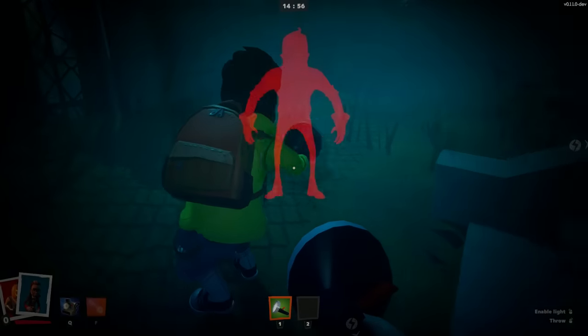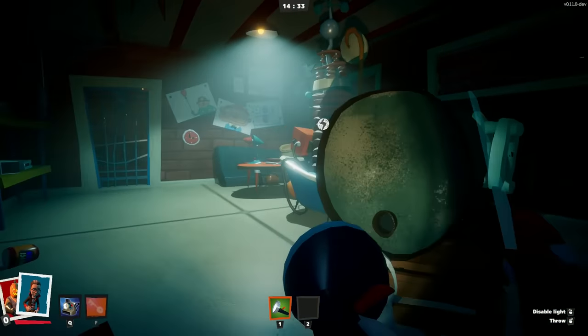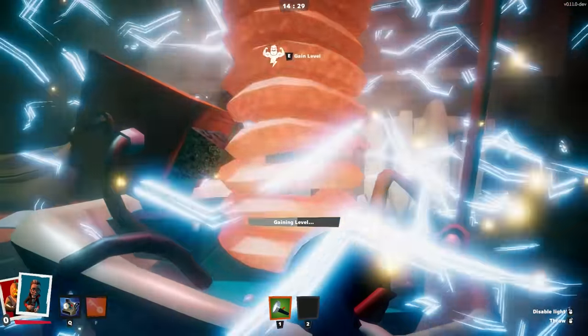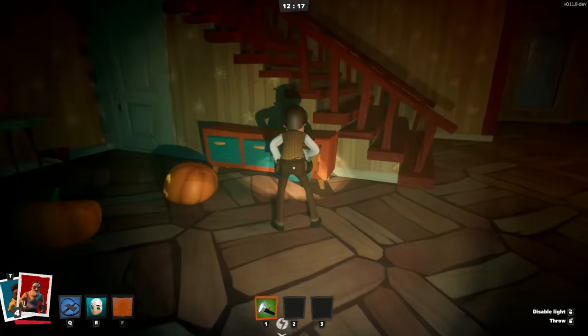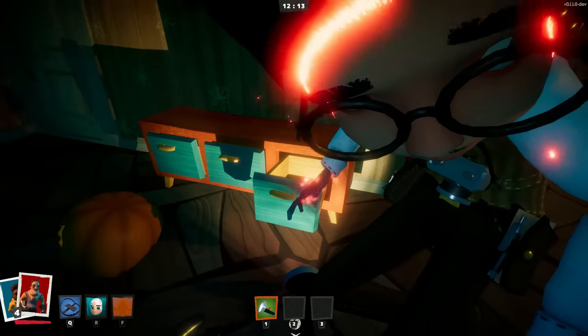When playing as a neighbor, you start the game disguised as a kid. Inside the house, you need to find and activate Mystic Machines to level up and gain abilities. After activating the first machine, you can press T to transform into the neighbor. Grab players by pressing E. In order to win, you need to catch all of them or make the time run out.